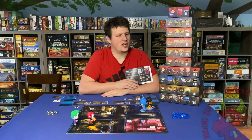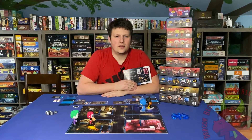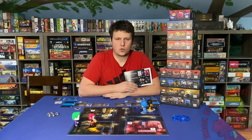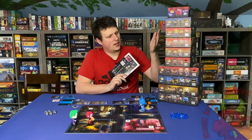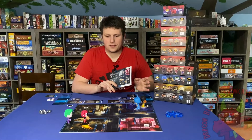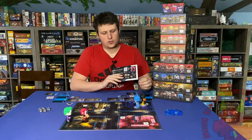Today we're looking at the Funkoverse strategy game by Prospero Hall, published by Funko Games. It takes about 60 minutes to play and has two teams, but it's best with just one person on each team. Funkoverse has tons of different sets and you can combine them however you like, mix and match them, and that's perfectly fine. The first thing you're going to do is pick your characters.